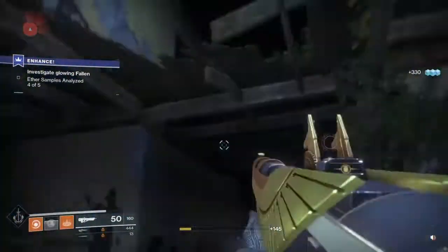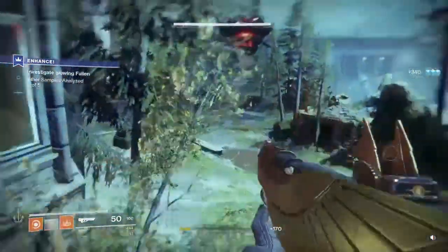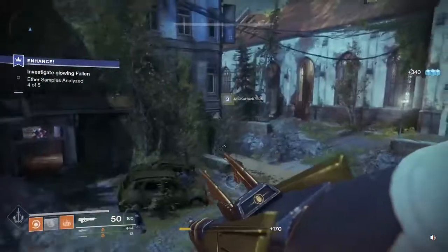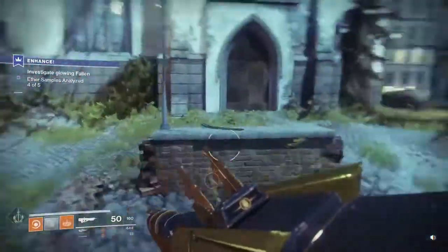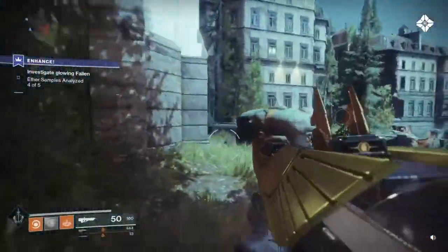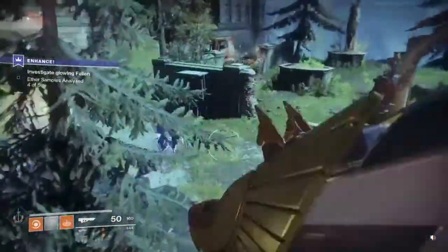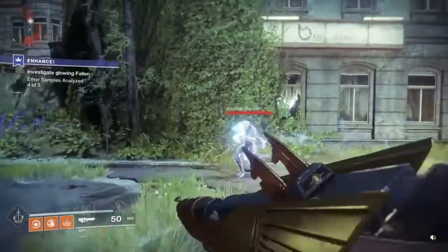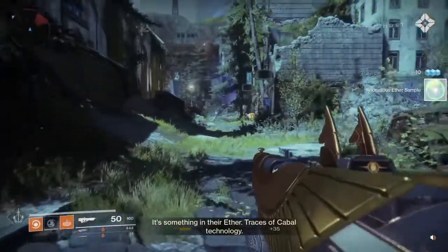You just have to kill 5 Empyrean Fallen. You have to find them around the EDZ. They spawn in with other groups of Fallen in the area around the Church Tower. If you find a glowing Vandal or any glowing Fallen, that is what you are going to kill to pick up all these anomalous Aether Samples.